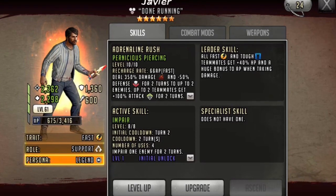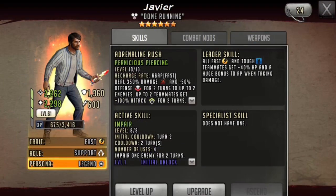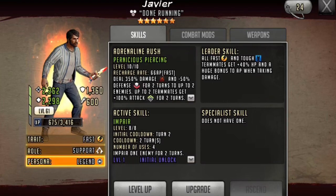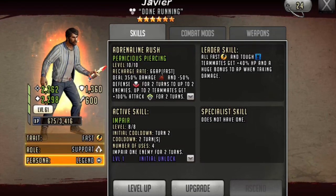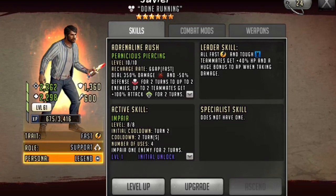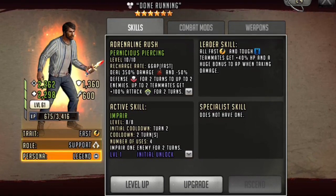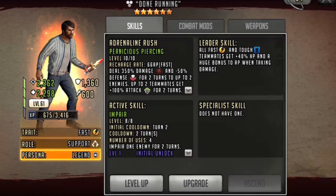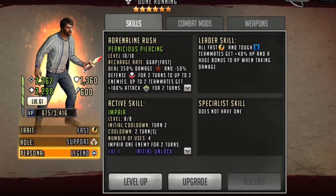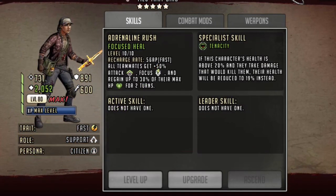Next, when we look at Javier, we notice that he is also a leader, meaning he does not get a specialist skill. Despite not having a specialist skill, his rush more than makes up for it. Being a fast rush at 66 AP, he can go off pretty fast comparatively. His rush is able to apply minus 50 defense for two turns to two enemies, and he gives two teammates plus 100% attack. His active skill allows for some control by being a two-turn impair to one enemy. Being a fast toon, he is also able to hold an 8% AP weapon.